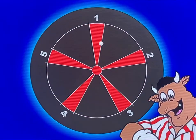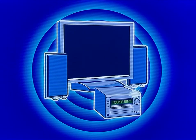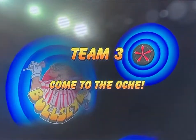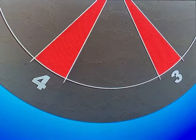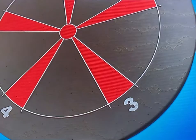Round three is a quest for prizes on Bully's special prize dart board. Each red section on the board has a prize behind it — try and guess how much each is worth as you see them at the start of the round. The team in the lead after round two has first attempt at the prize board. Both players in the team throw three darts each. If you land in the black, you win nothing; when a dart lands in a red section, you'll be shown the prize you've won.